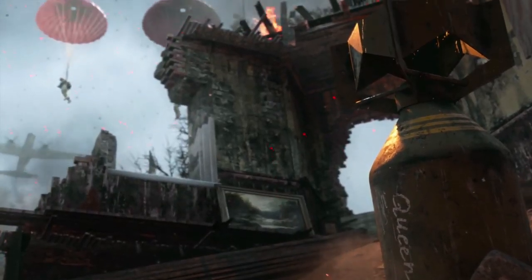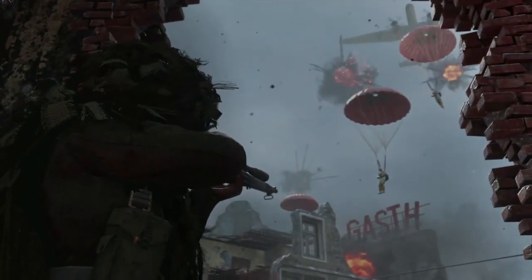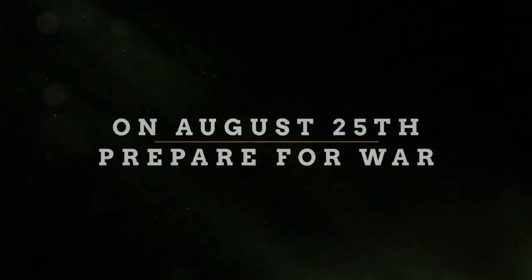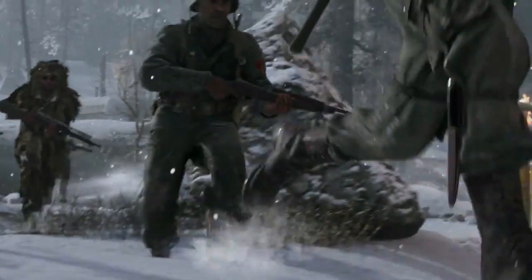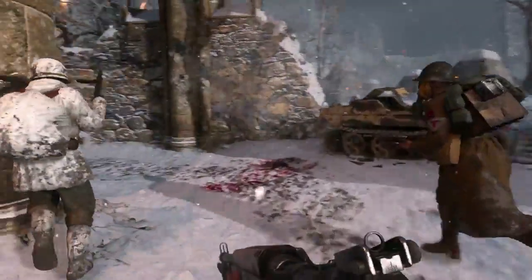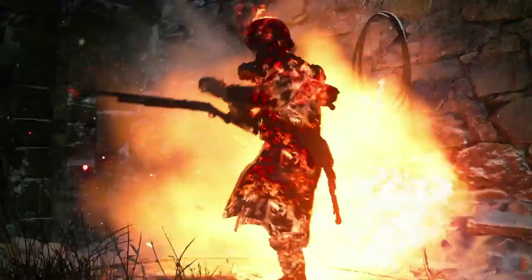So at the start where you see a plane dropping a bomb, it says 'Queen' — and all I can think of when I see that is 'Glitching Queen.' Now where you see the parachutes — soldiers just parachuting down — I think they did say that was going to be a kill streak, so I'm glad to see that. I don't see any new weapons with the soldiers walking in — that's the M1 Garand, and then we see it here with the bayonet.